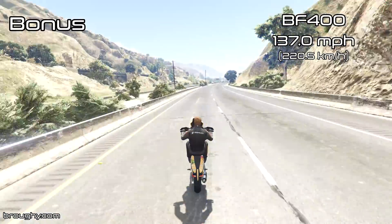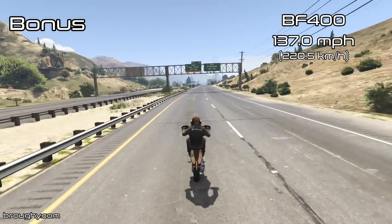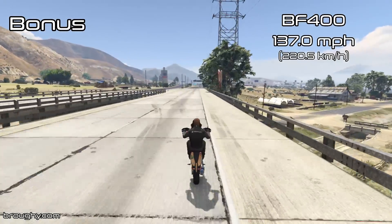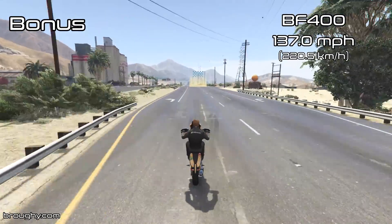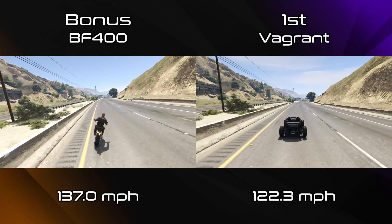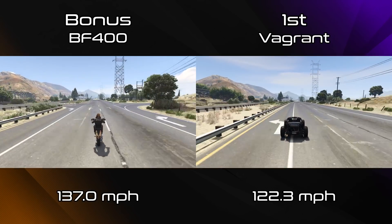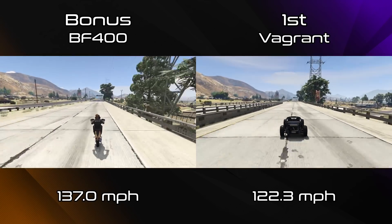But really the one vehicle you want to be using for off-road vehicle races, as always, is the BF400. Not only is it the best for lap time, it has a top speed that is in the top 5 for the motorcycles class as a whole, with a top speed of 137.0mph. That's 15mph quicker than the Vagrant, and that is huge. It's all because motorcycles can wheelie and get crazy top speeds, and the BF400 is one of the best vehicles that can wheelie. When you see the comparison between the BF400 and the Vagrant on screen, it just leaves it for dead.